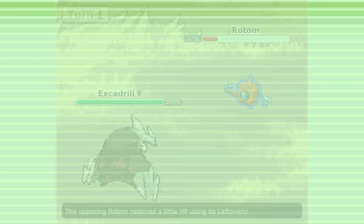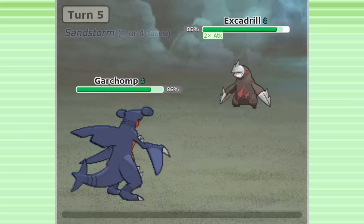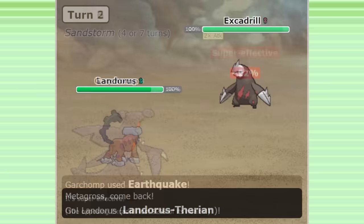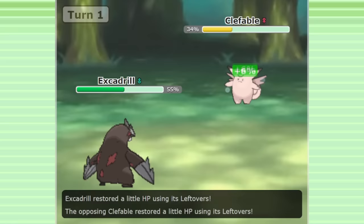From Gen 6 onwards, following the nerf to permanent weather-setting abilities, Excadrill with Sand Rush was now legal. This Pokémon is definitely a good win condition, but since Sand only lasts for 5–8 turns now, it's no longer as overwhelming. There's also a lot in the metagame that can handle it — Landorus-Therian is extremely common, along with Tangrowth, Skarmory, Ferrothorn, and Rotom-Wash. It's worth noting that Steel STAB became much more valuable from Gen 6 onwards with the introduction of the Fairy type, which is one of the best types in the game.